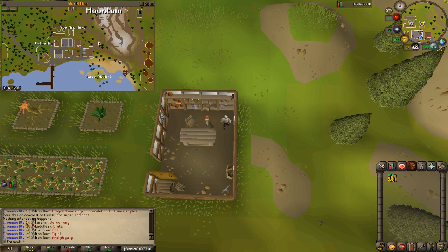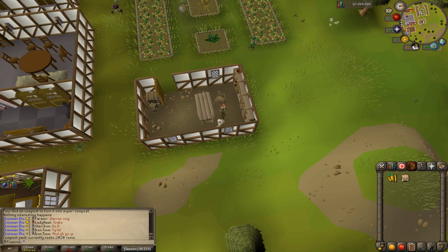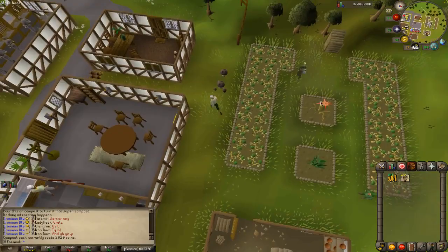First, come over to Catherby — right here near Seers and Camelot. Near the farm patch you can trade Vanessa in the farming store. You can buy compost packs, each one containing 100, and they cost 2000 GP each. This is 100 regular compost.